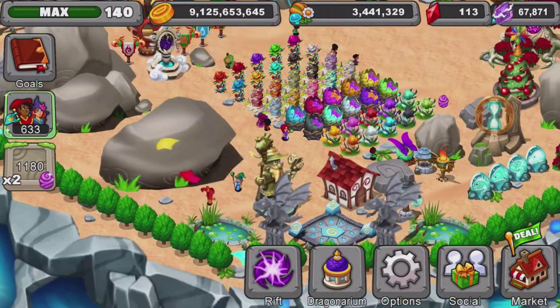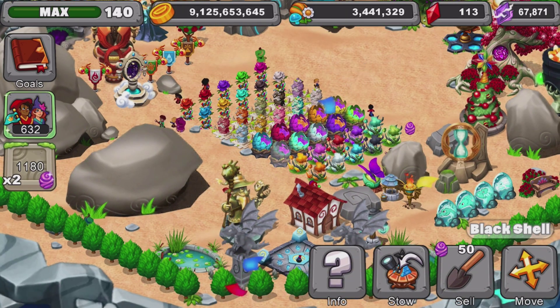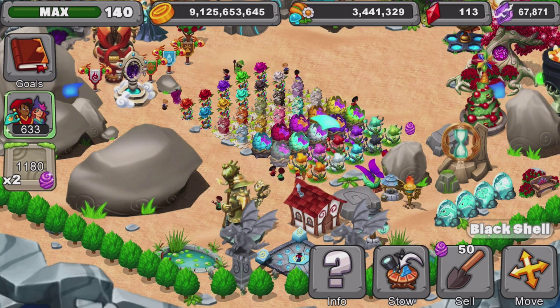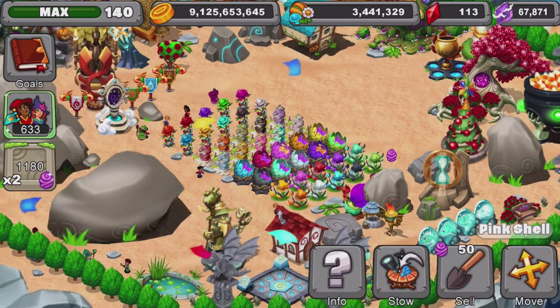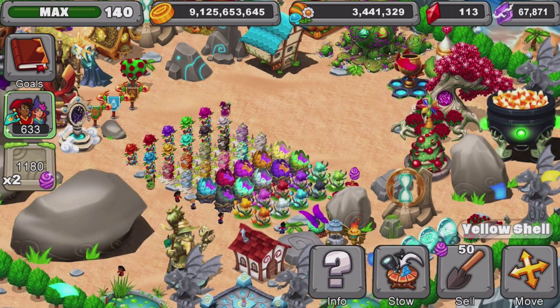You can see right here I have all 10 different colors just chilling. I will leave a link down below on how to get them, so check that video out — it is very helpful, I go through the whole process. Once you have your 10 Shells, you'll need Black Shell, Blue Shell, Teal Shell, Red Shell, White Shell, Pink Shell, Purple Shell, Orange Shell, Green Shell, and Yellow Shell.